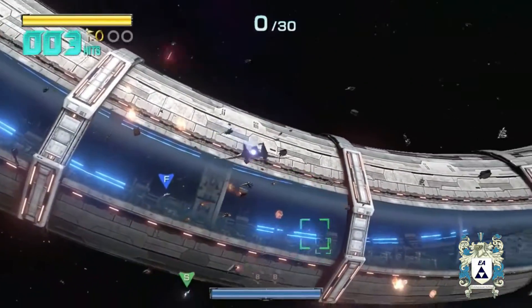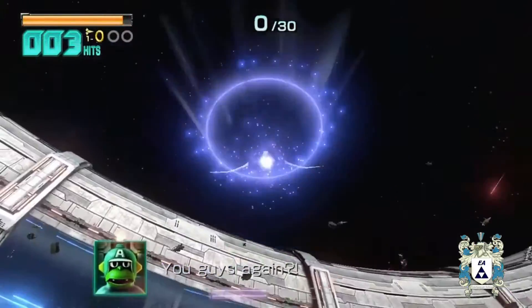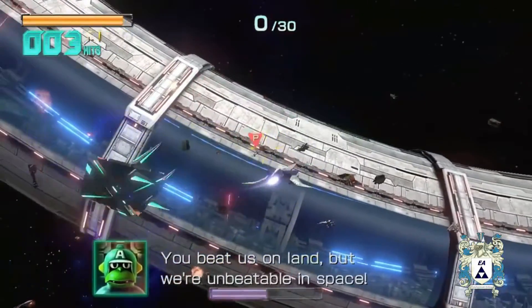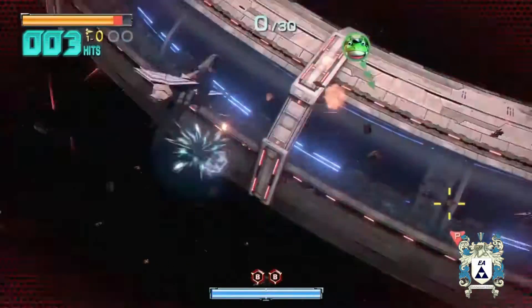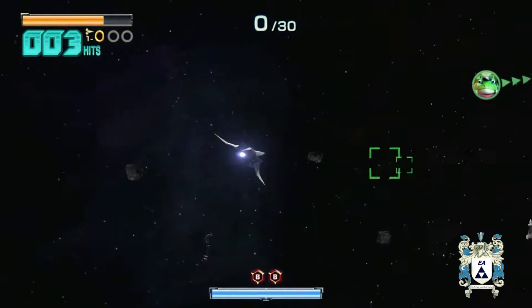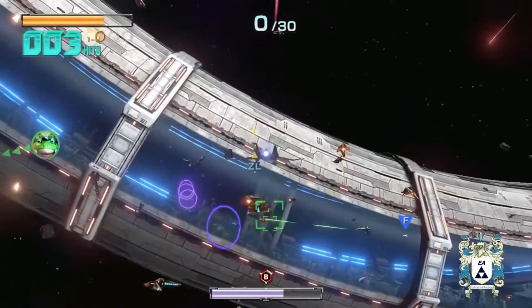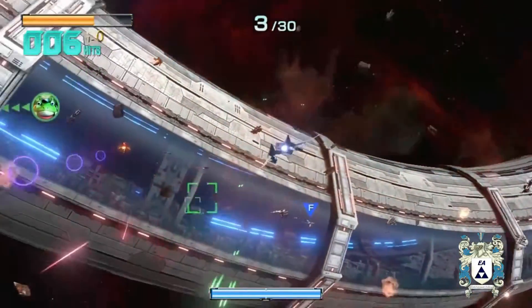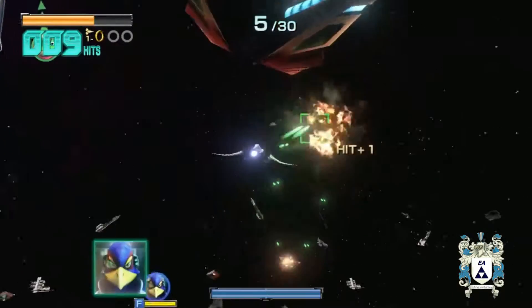You have four types of vehicles — sometimes the same vehicle can transform itself. The Arwing is the one you always see: the spaceship that Fox and his friends fly, and you shoot bombs or lasers that you can upgrade. You can also upgrade your Arwing by collecting all the rings in a level to get more health.